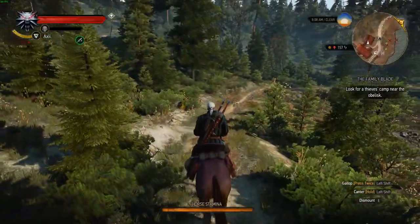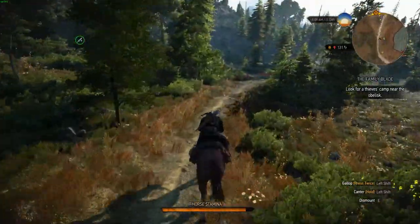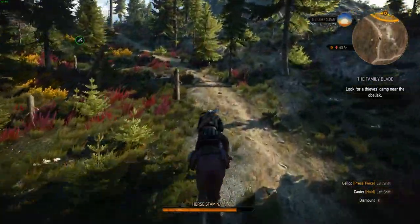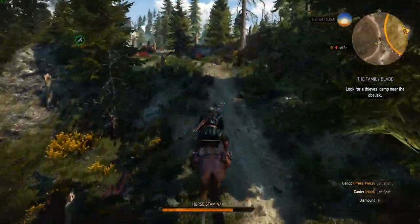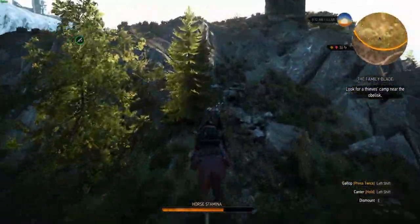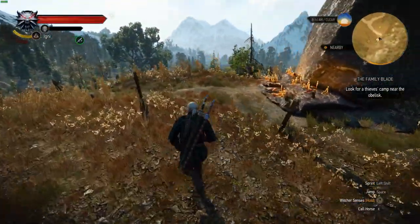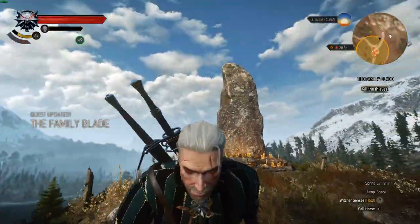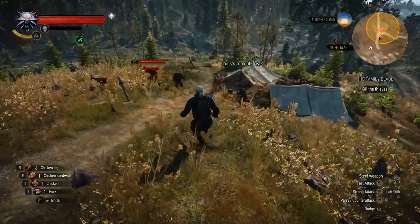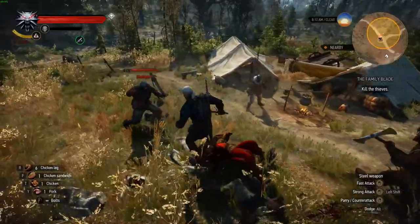In the Witcher 3 Wild Hunt and its expansions, horse racing is an activity in which Geralt may partake along with his horse Roach. In general, a horse race will have a quest associated with it, in which Geralt must place a bet with a bookmaker. However, if Geralt loses a race, the amount bet on it will be lost, and in some cases the associated quest or quest objective may even fail. Conversely, if Geralt wins a race, he will receive an amount of crowns which is double that of the bet. In some races, horse equipment prizes may be on offer, which Geralt can use to raise Roach's stamina, maximum fear level, or his own carrying capacity.